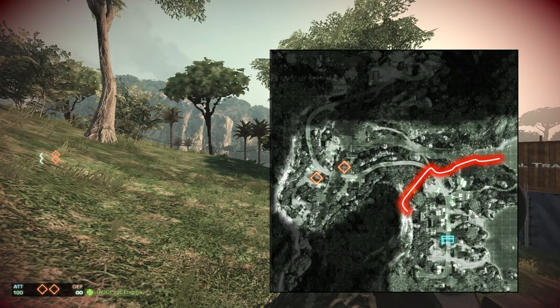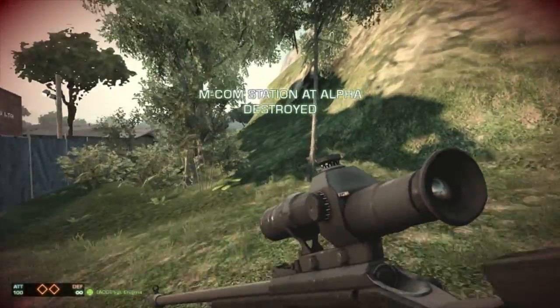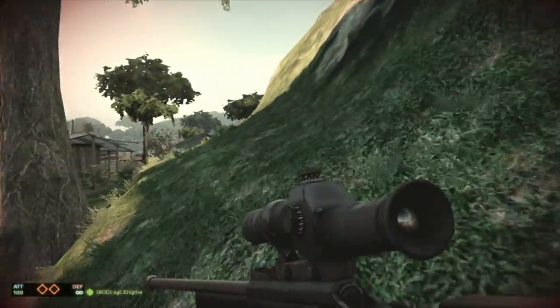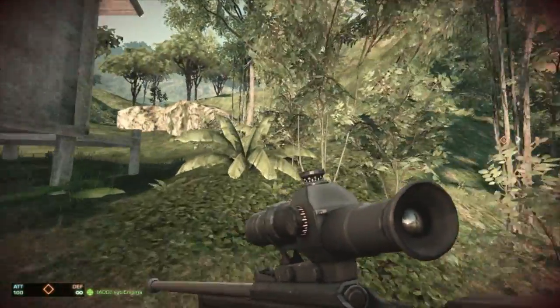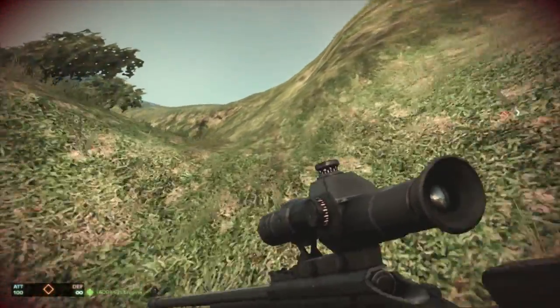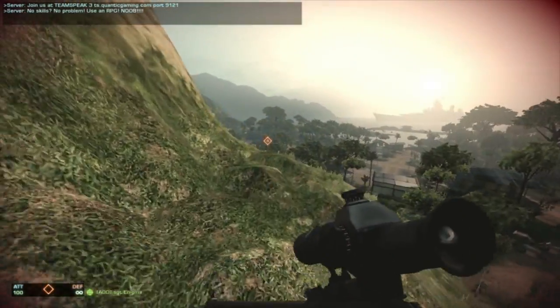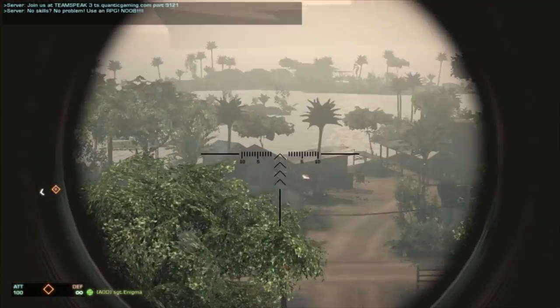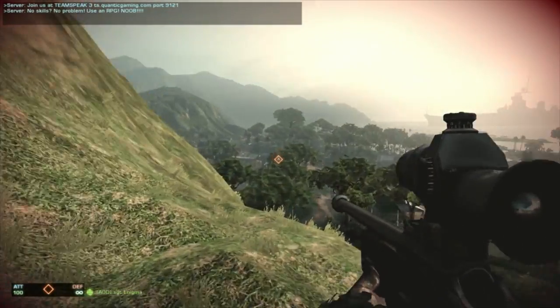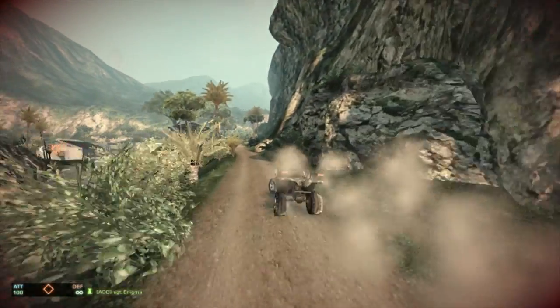Last but not least, we have Laguna Presa. My favorite route here is to get to A quickly using the boats and flanking from behind. I use this route pretty commonly — it's a very easy route. A lot of people do use it, but if you do it quickly, you can get there efficiently and by surprise. There's also a nice route if you guys like to camp — I'm not that type of player — but if you have a spotter who likes to spot from a distance, you can use this mountain on the defensive side and call out a lot of enemy positions. I have a map layout to show exactly where that is.